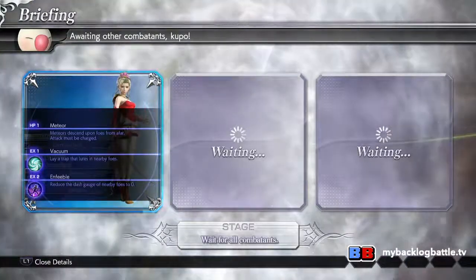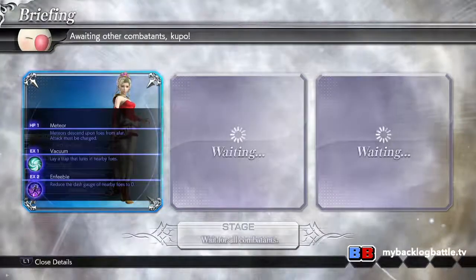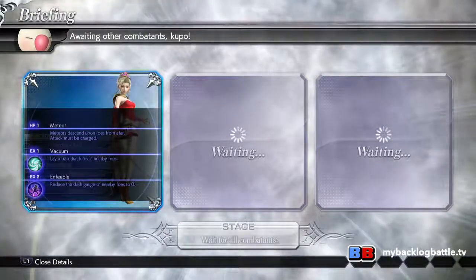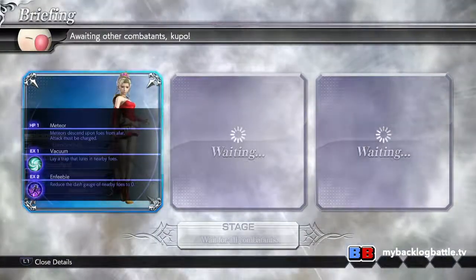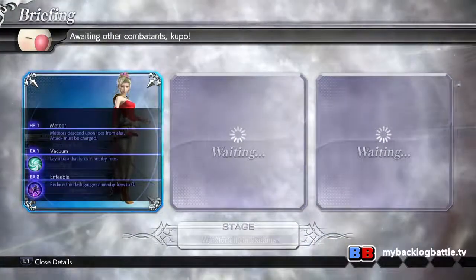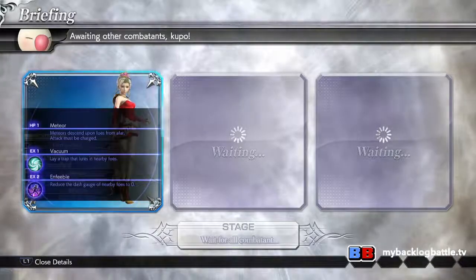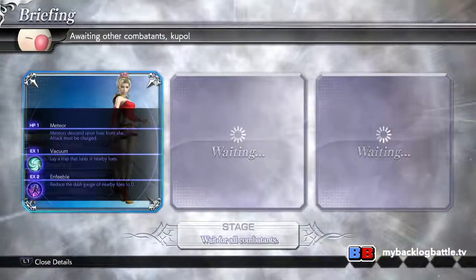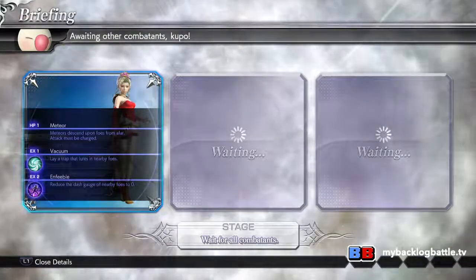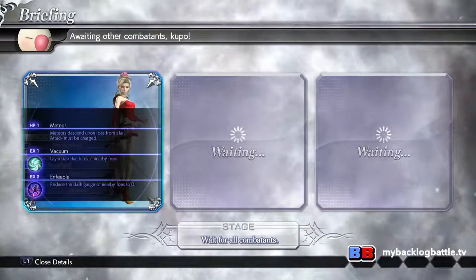We can actually read a little bit of her ability. She has Meteor — you can descend upon foes from afar. EX1 is kind of interesting because you can lay a trap, and I think it sucks people in. And then Enfeeble, which is great because there is a dash meter in the game. If you notice in the middle of the bottom of the screen, there's a dash meter. Dashes are really important — it's a good way to get away from people, especially for characters like Terra and Ishtola who want to separate from the pack.